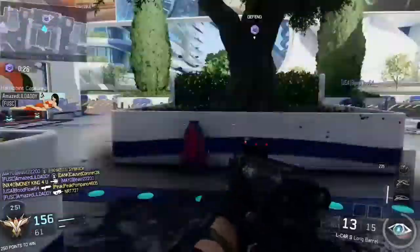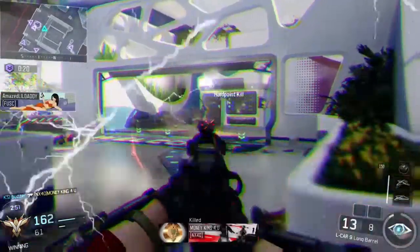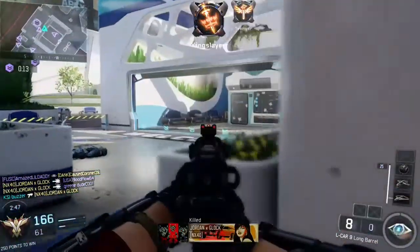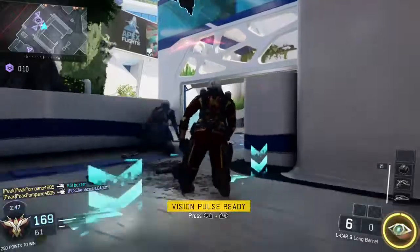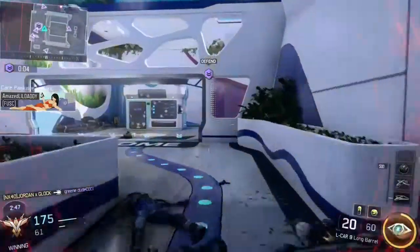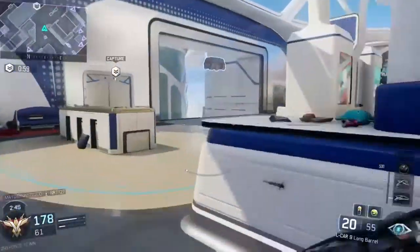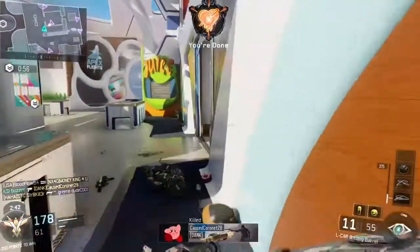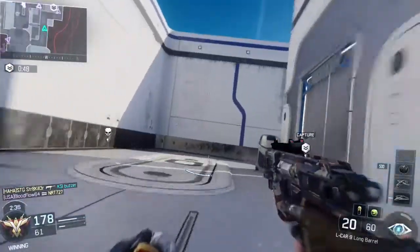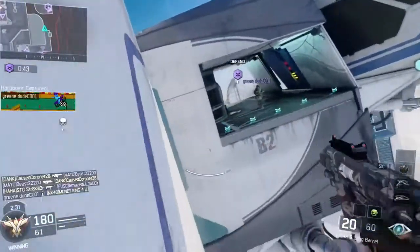Hard point ours. Friendly UAV inbound. Hard point contested. Drop them. This battle is ours to lose. Don't get back inbound. Target spotted. Hard point identified. Fire break down. Outrider. Friendly counter UAV inbound. Hard point locked down.